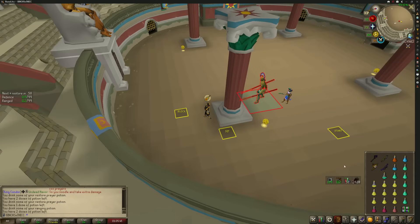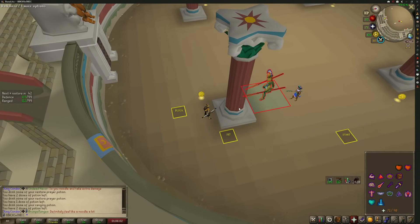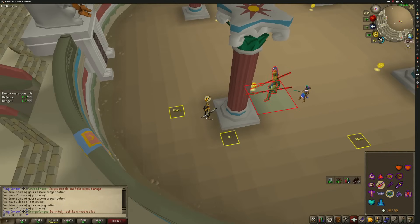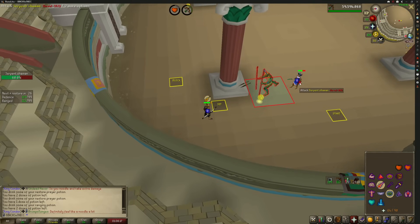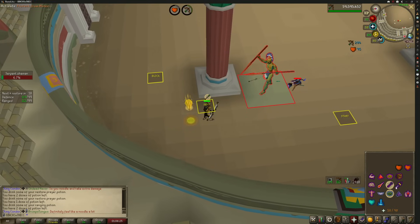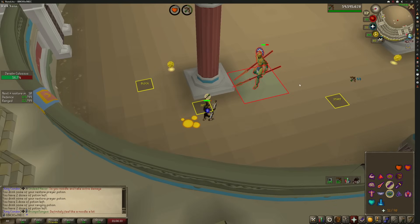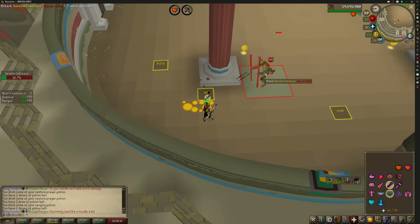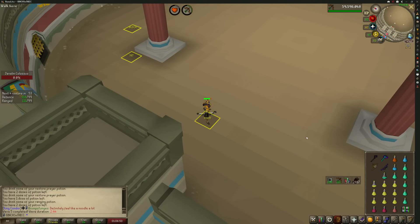When you have anything stacked like this — same as the Inferno or the Colosseum — you stand against the pillar, pray against what's in the back, click it, step out, and now they're one tick out of sync. Whatever's in the back attacks first, whatever's in front attacks second. That's the same rule no matter what content you're doing. Stand in the center tile, step out, do damage. The rule is the same regardless. Keep that in mind and you've pretty much got yourself an Infernal Cape and a Quiver all in one. That is how you deal with stacks — it's that simple.